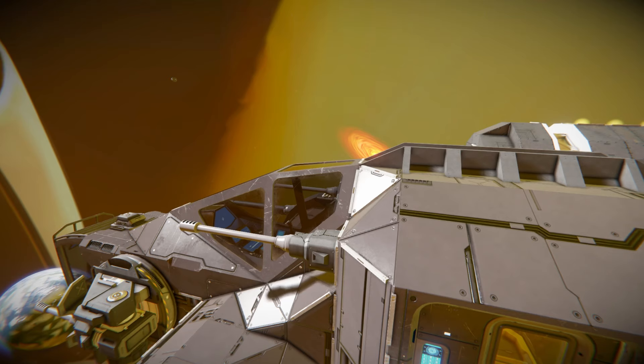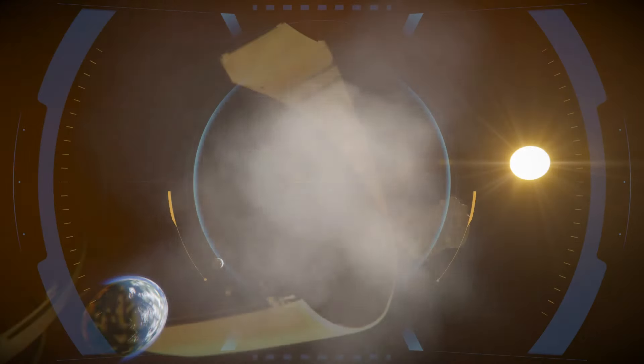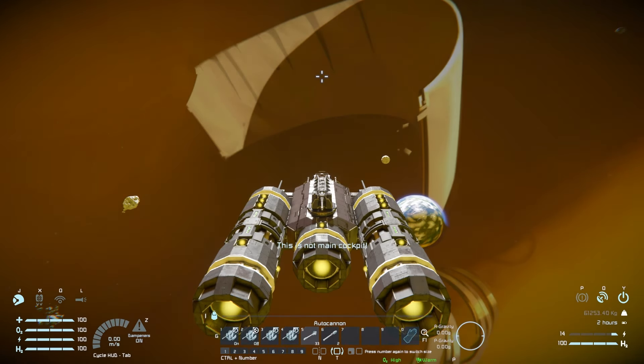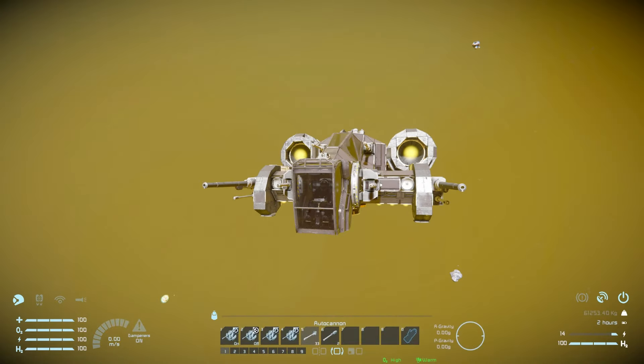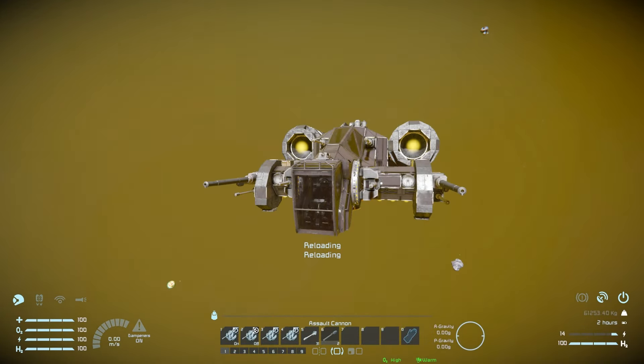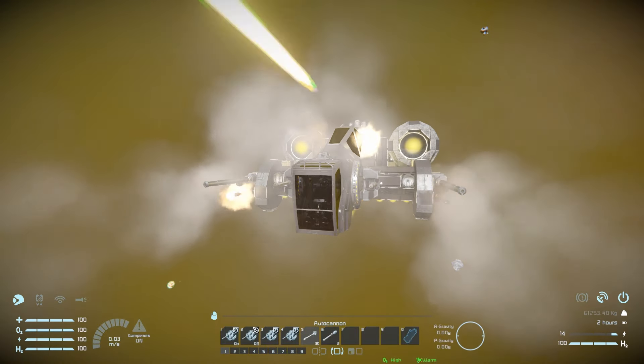Grabbing my character and hopping into the front cockpit, bringing up the HUD — we've got number one and two to turn the turrets on and off, which is very useful if you want to salvage wreckage without the turrets blasting into it. Number three and four let you manually control your turrets. Number five and six are your autocannons and assault cannons — there's no salvo script so they all fire at the same time. Firing the assault cannons moves us slightly backwards, and the autocannons together should also do a nice bit of damage, especially when the turrets are active too.